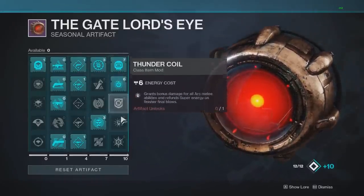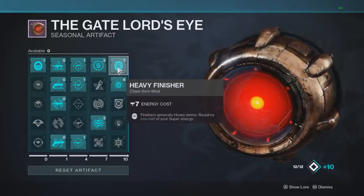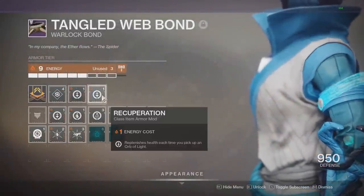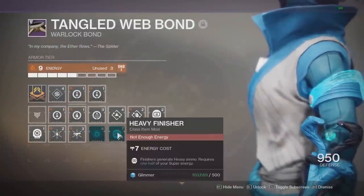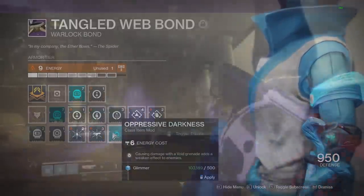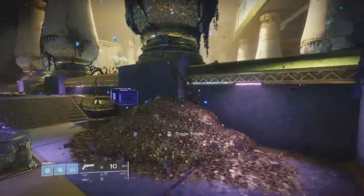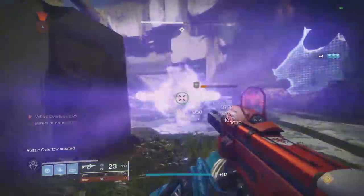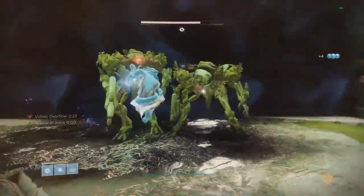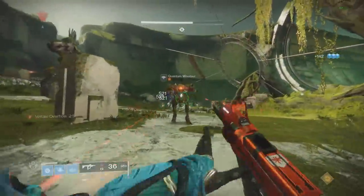Now the final right column — all class item mods. First is Heavy Finisher: finishers generate heavy ammo, but requires half of your super energy. It costs seven energy so I have to remove my recovery mod to make room. Testing with no ammo at all — a finisher kill generates one box guaranteed every time, which is four ammo for my GL. But having to use half my super for that, I don't think that's really worth it — maybe if it generated a box for your entire fireteam.